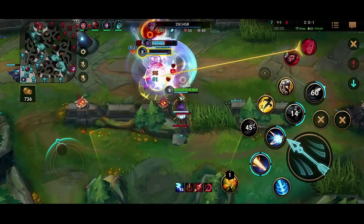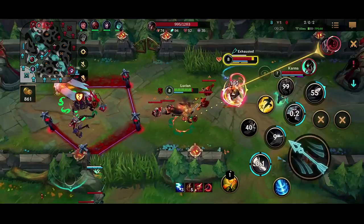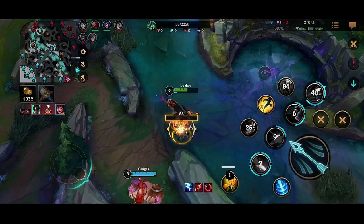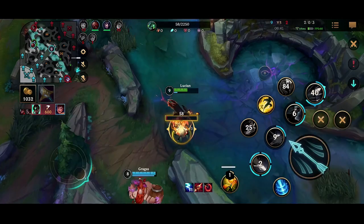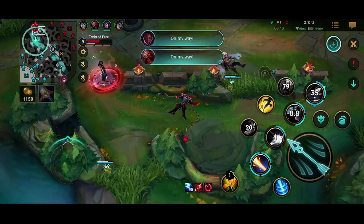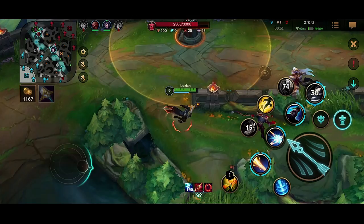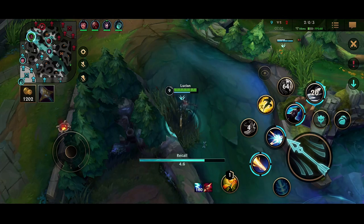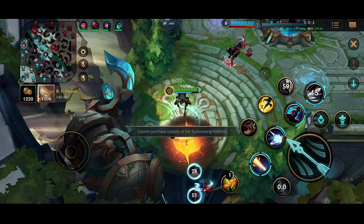Vi is in a weird spot and that was a beautiful pull by Thresh locking down Vi. TF comes in and I exhaust him, but Karma does so much damage for a support that it's actually ridiculous. We end up trading two for two, which was not the best. But I did get two more stacks of my hunter runes — they're pretty strong now, meaning I have a lot of cooldown reduction, more AD, and a little more healing since in this Lucian build you don't get any healing from Bloodthirster or BORK. That's why it's really important to stack the Hunter Vamp rune.